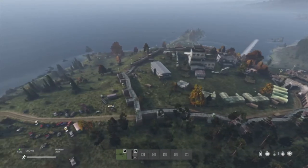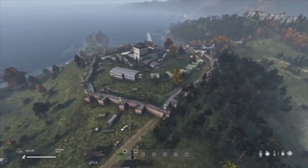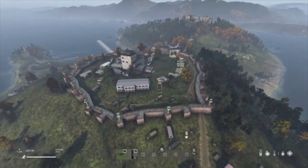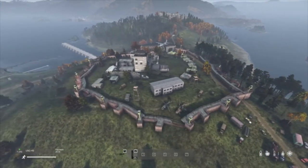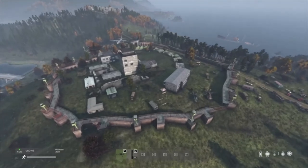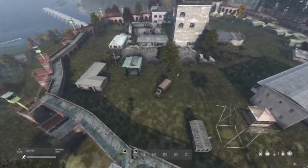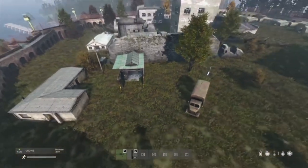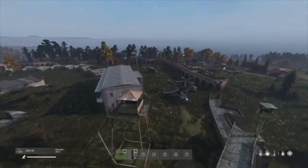I'm going to zoom in and take a closer look. So this is the car garage workshop area. Here are watchtowers all around the walls, a couple of broken helicopters, some barracks, and there's camo net in there - the lower one you can crawl under. Tents and all the military things you'd have in a military place.